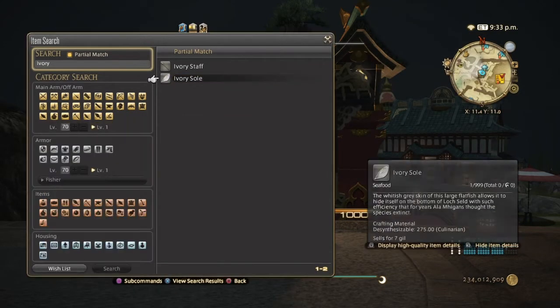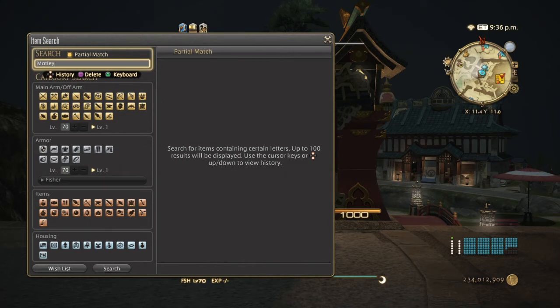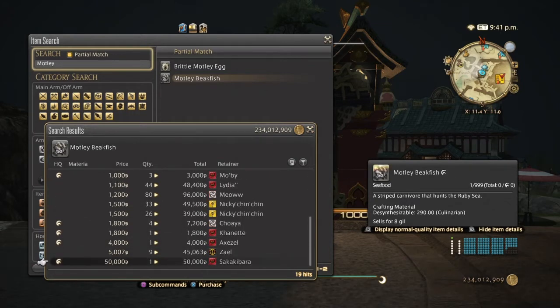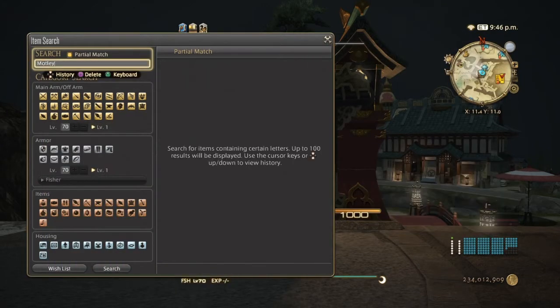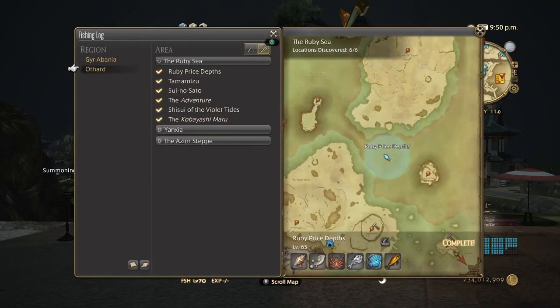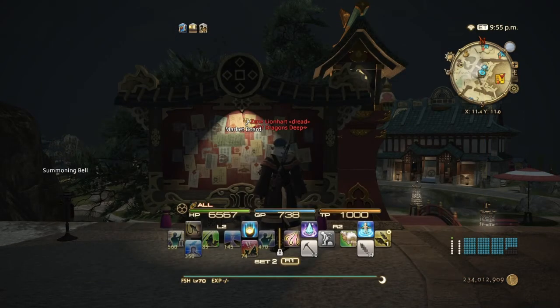Next is the motley beak fish, also used in the persimmon leaf sushi. It's priced a bit lower — normal quality around 600 to 1500 and high quality 1800 and above — even though it's for the same recipe. It hasn't been selling too great on my server, but it's still useful for making persimmon leaf sushi, which actually sells better. These beak fish can only be caught at around level 70 because the area is the level 70 zone all the way up at the Kobayashi Maru, which is pretty much an end-game area for fisher.